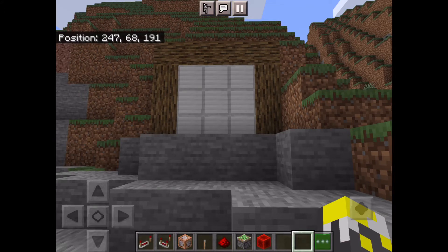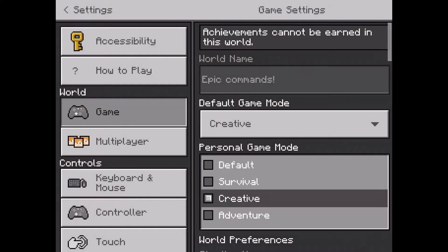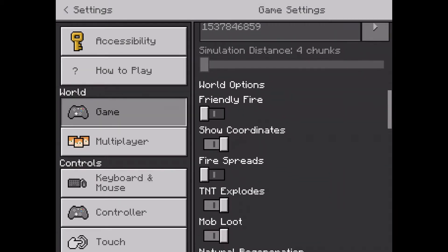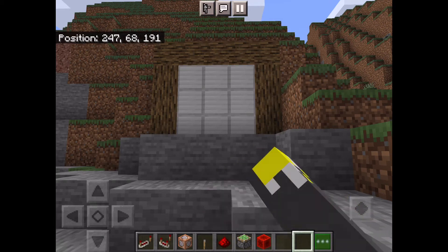Before we get started, if you haven't already, just make sure that when you go into settings you want to make sure that you have show coordinates on, just for some of the commands later on. You can turn it back on and it doesn't make the door work — it just allows you to do some of the commands.